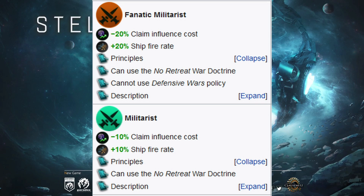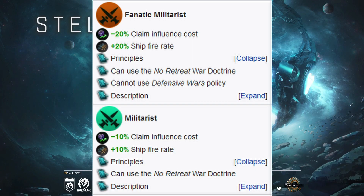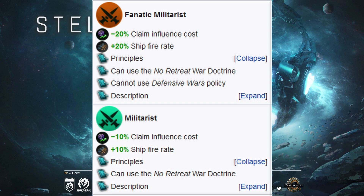For principles, we only have the No Retreat war doctrine. The same can be said for fanatic militarist — we just double the benefits up to 20 respectively. The only difference being that fanatic militarist cannot use the defensive wars policy.